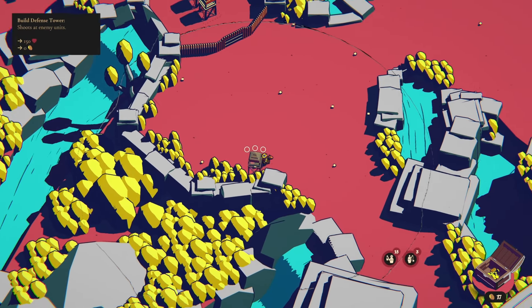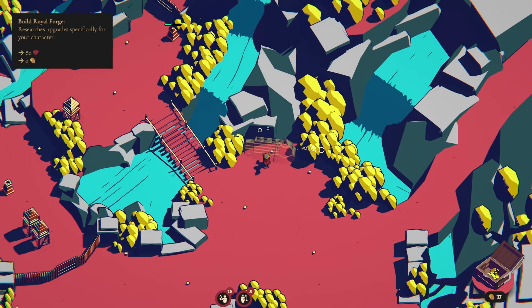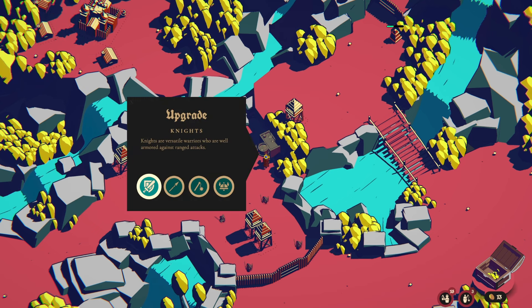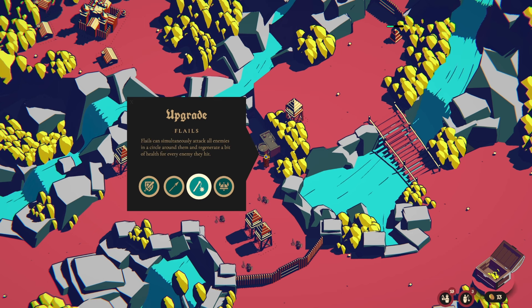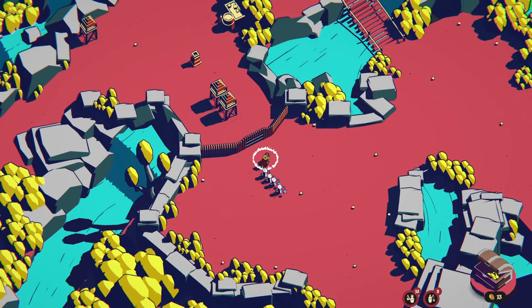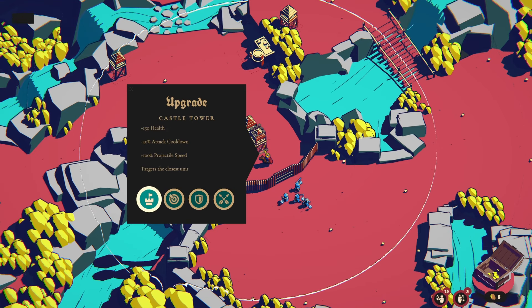What is this? The hero's quarter, which is pretty good. Blacksmith, Royal Forge. Let's come up here with some melee units. We have knights, spearmen, flails, berserks. I like the flails — they attack all enemies in a circle and regenerate a bit of health for every enemy they hit. We're going to grab some. Let's keep them back here. And let's upgrade one of these towers. Oh, and see what the new tower update is.